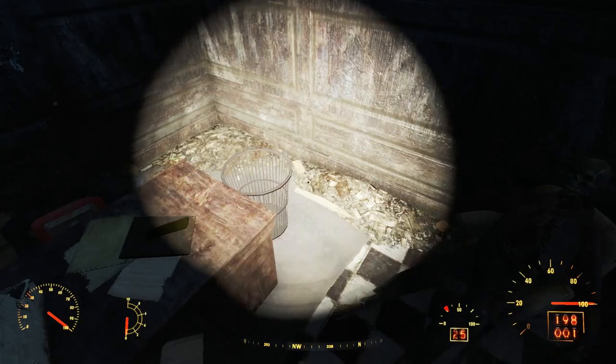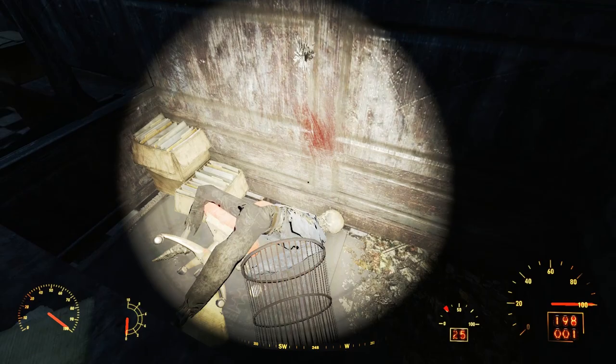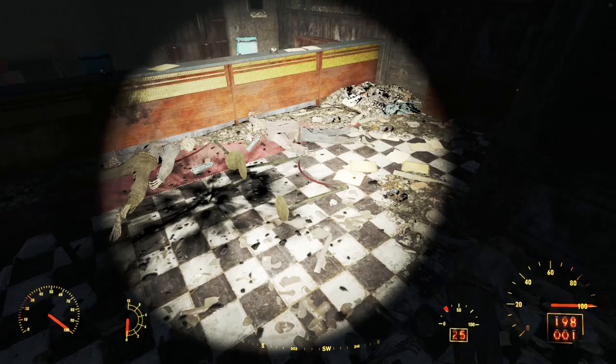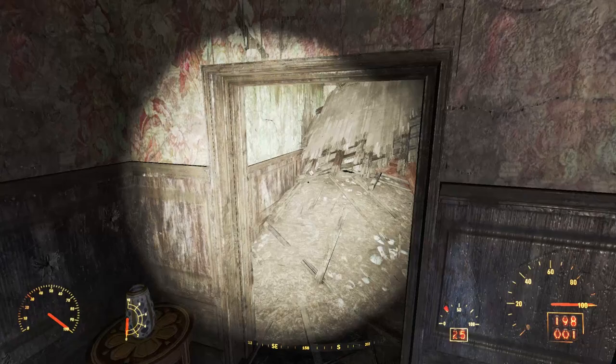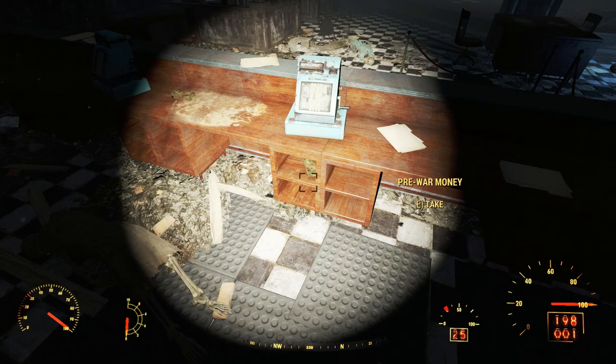Heading into one of the cubicles, we see a skeleton in a chair and a grizzly scene behind the desk — a bullet hole in the wall directly above a bloody smear leading to a human skeleton. One of these bank robbers must have shot this clerk in the head, whereupon his body slid down the wall to the ground. To go behind the counter, we go through a southeastern door. Here we find even more skeletons and more evidence of a violent robbery — a bloody smear on the concrete behind this woman's head. We can loot some pre-war money from the bank counter and from many of the cash registers.